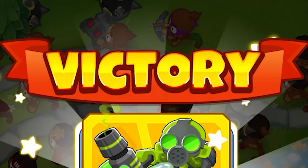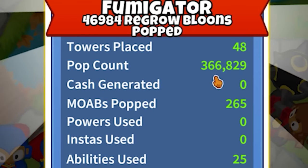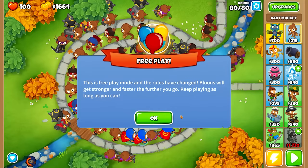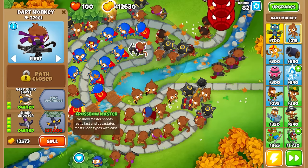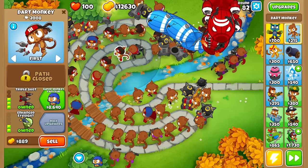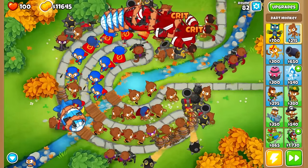We placed 48 towers, popped 366,000 balloons, generated zero cash, popped 265 MOABs, and we used 25 abilities. And you know what? We're going to continue. We're going to keep on going. The balloons are going to get stronger, the balloons are going to get faster, but why not try and challenge yourself? Push yourself to a new extreme — that's what we're going to do. We have 12,000 gold in the bank now, but I'm going to try and save up for this guy to become a crossbow master, which should basically turn him into a mini Gatling gun. He's popped 37,000 balloons, which is lovely stuff, but we can make it better.